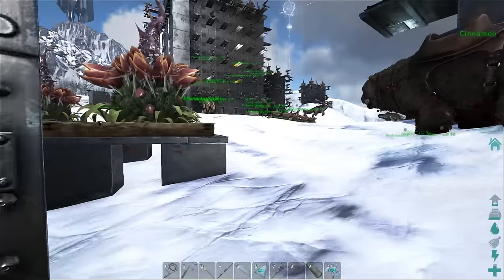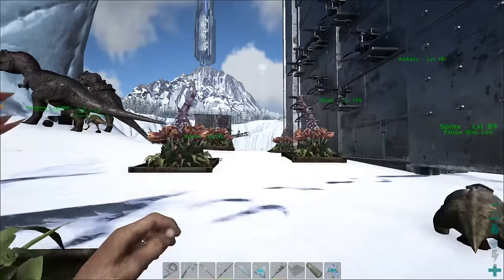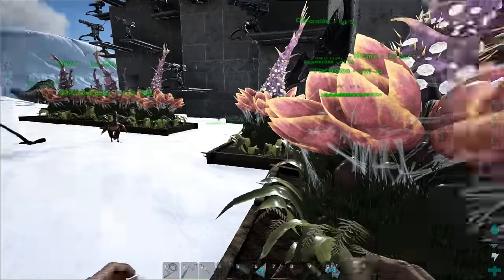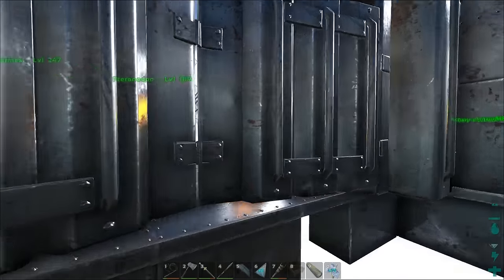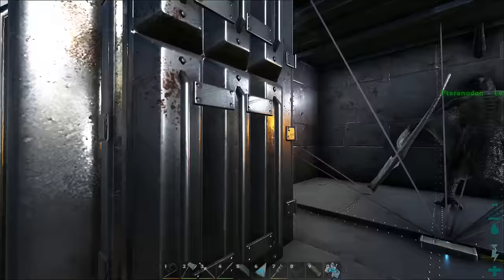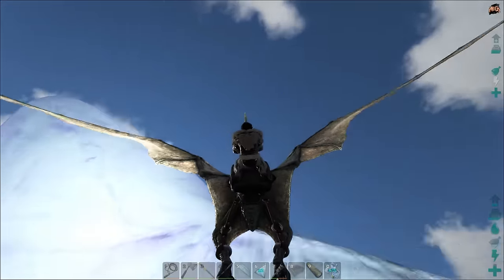I've got like 200 dodo eggs, so dodo kibble is not a problem — that's what we need for pteranodons. I've also got quite a few allosaurus eggs that we can use if I see a good tapajara. You don't see too many tapajaras out here in the snow biome, so I'd like to find some when we're out and about in the swamp area.